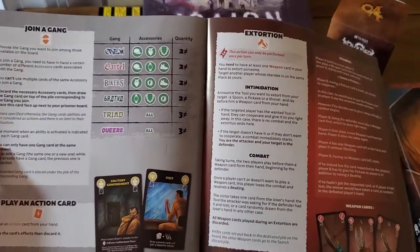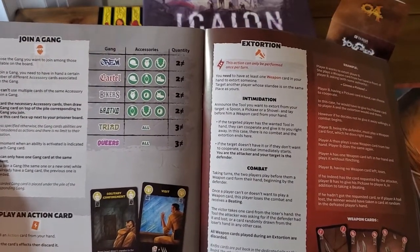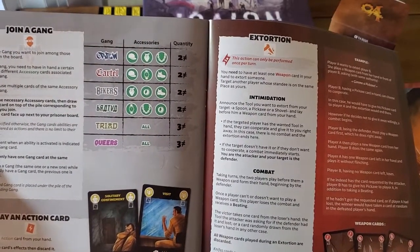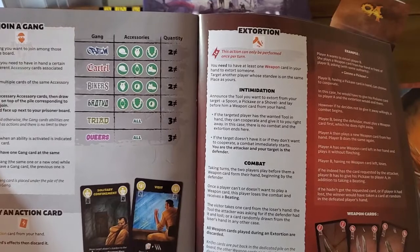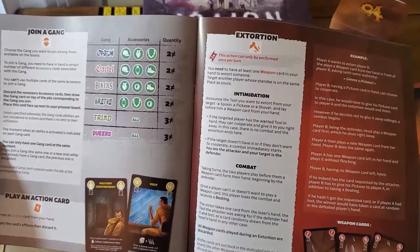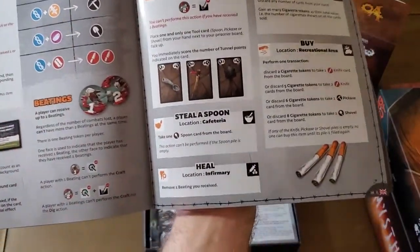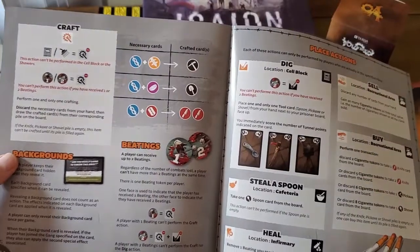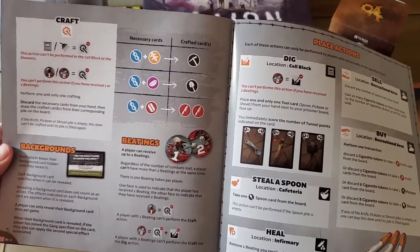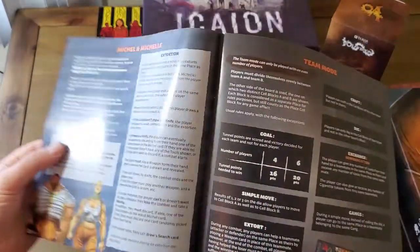Essentially in this game you are part of a prison crew and you're trying to escape. You can join gangs — like the crew gang, the cartel, the bikers, the Bratova, the Triad, and the Queers. You can extort people, trade with cigarettes, and there are beatings. That's probably why this game has a 16-plus age recommendation.